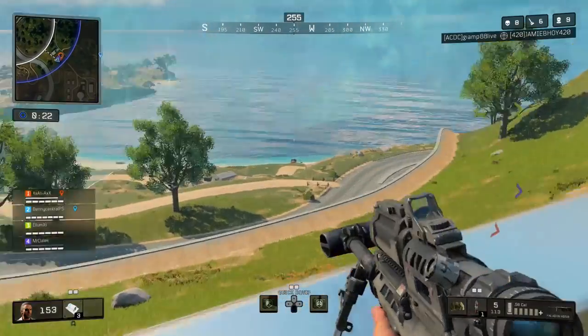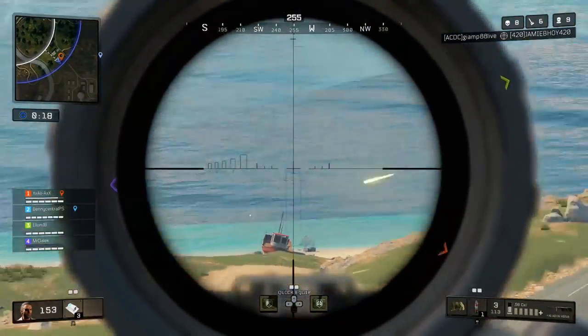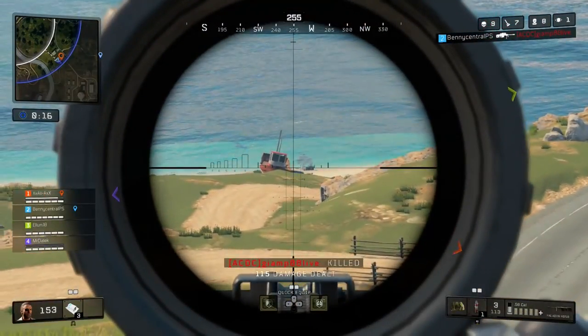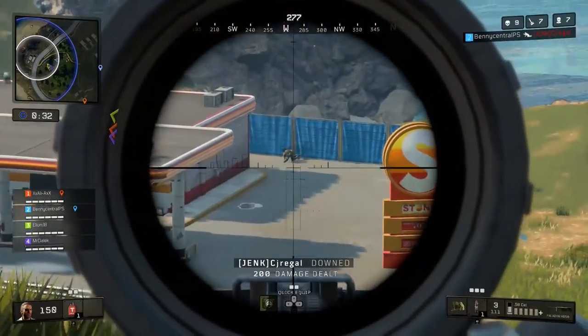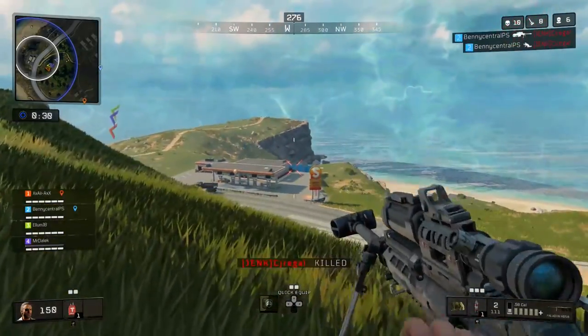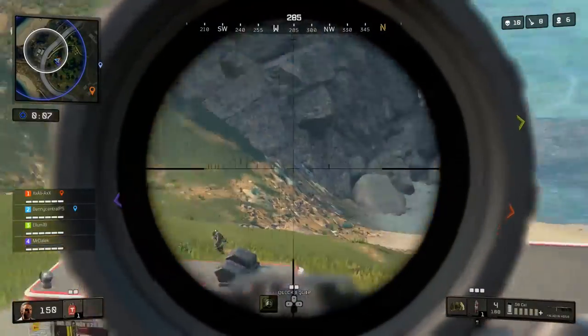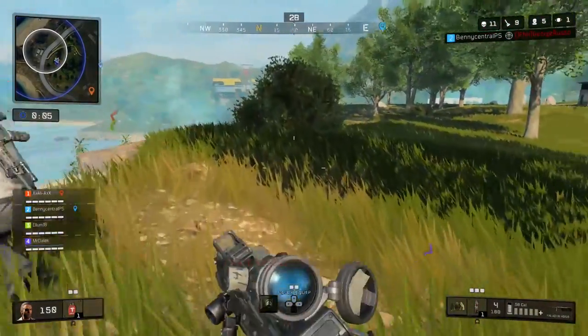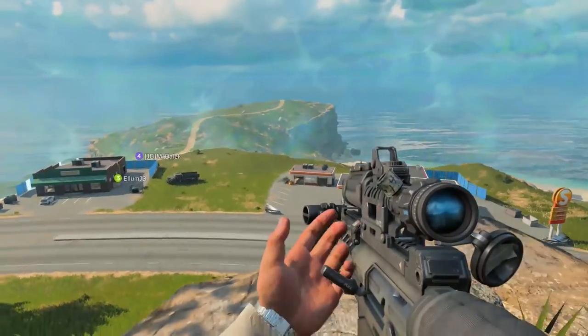Just remember, Woods is going to be a difficult character to unlock because there's only a limited amount of helicopters on the map, you have to win, and everyone is currently going for this character skin. So it's incredibly difficult to come out on top in that base camp, but complete all those objectives and you'll get Woods' character skin — and it's totally worth it.